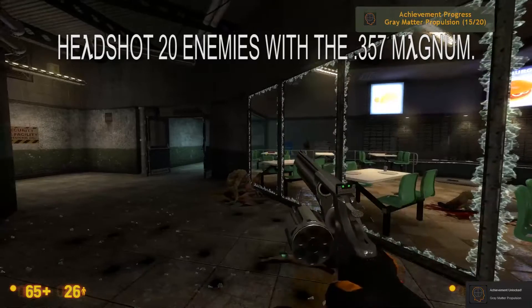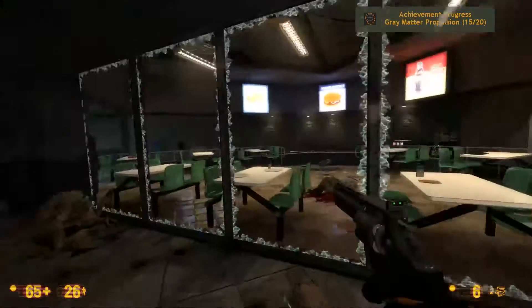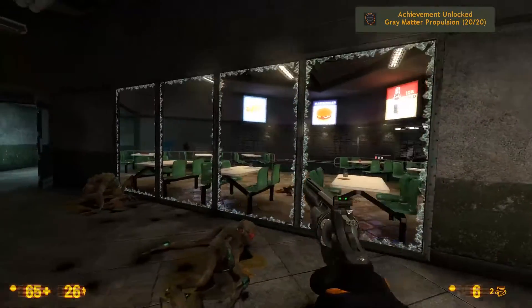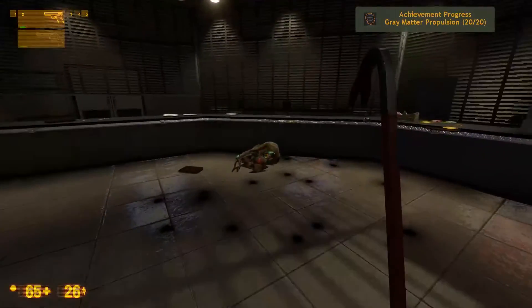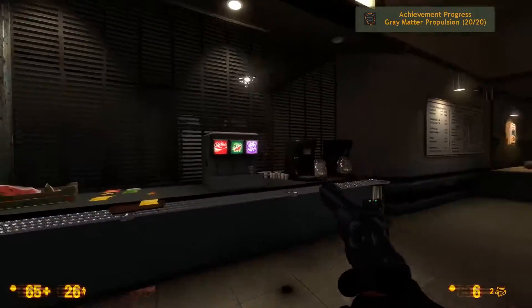Achievement progress: Gray matter propulsion. Wait — achievement unlocked? That says 15 out of 20... 20 out of 20. That was weird. It is still in early access, so I guess that was a bug? Did it not register other headshots? Well, that was sure interesting.